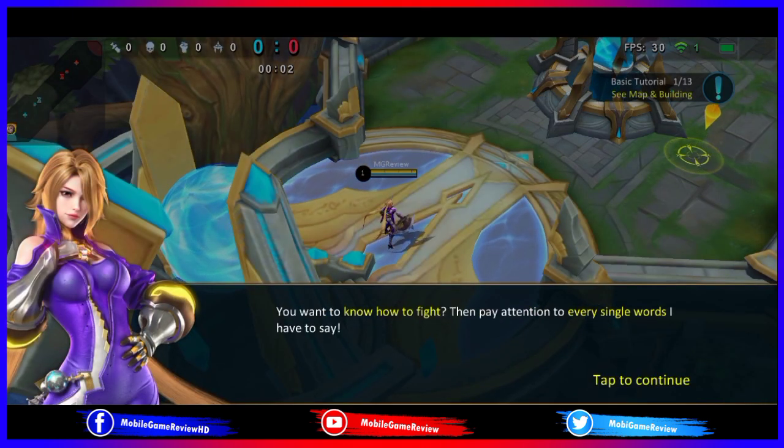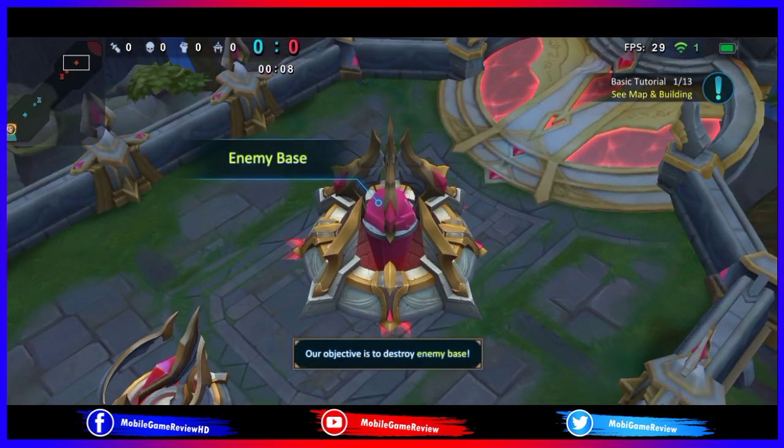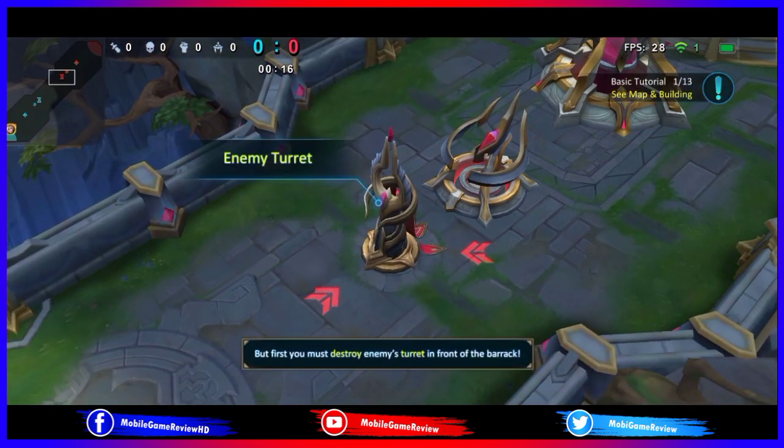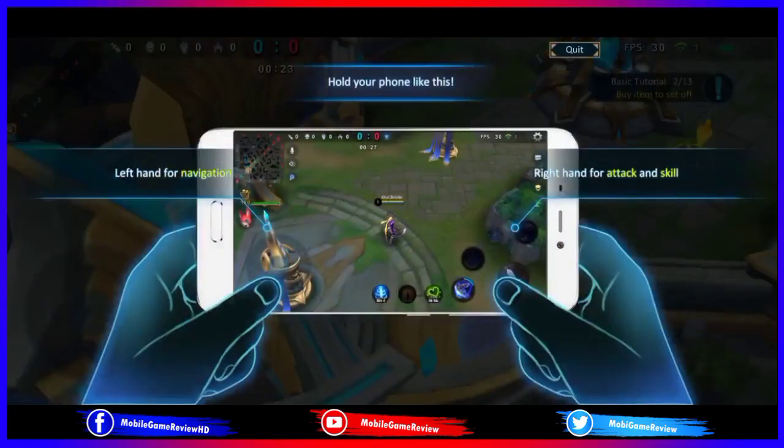Welcome to basic training. If you want to get better, you'd better listen up. Our goal is to destroy the enemy tower. After destroying the barracks, our side will send super troops to attack. Destroy their defensive towers before attacking the barracks at the back. You can buy gears before setting off.